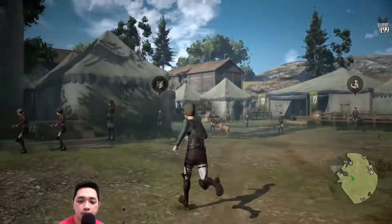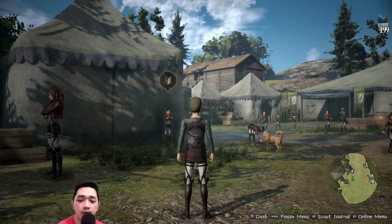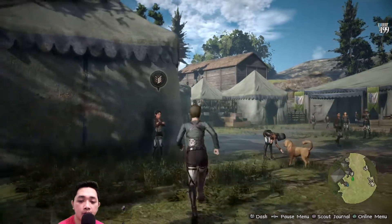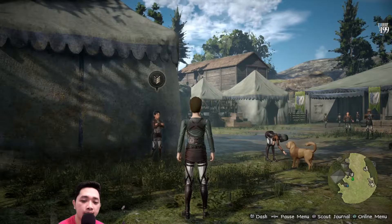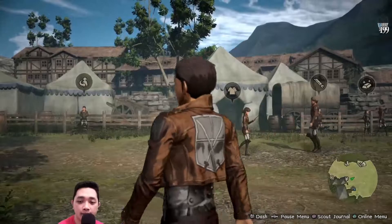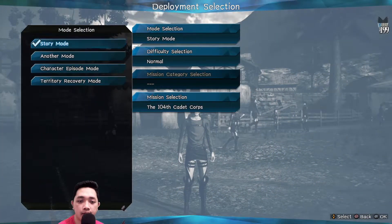The other thing you need to do is finish the character episode mode first for all the missions. After that you can play in nightmare mode or inferno mode. To play inferno mode or nightmare mode in the character episode mode, you have to go to the another mode, then play alone.